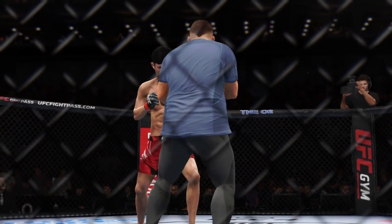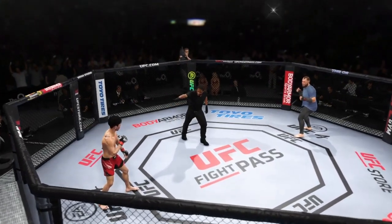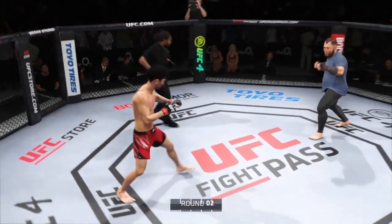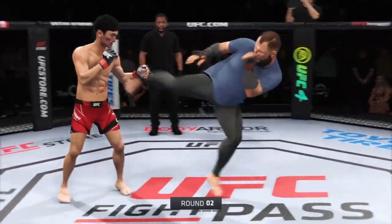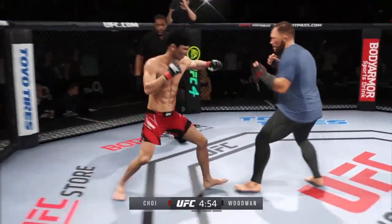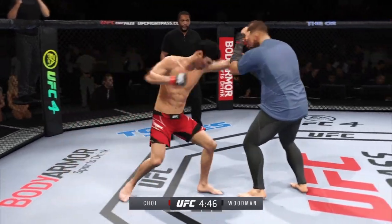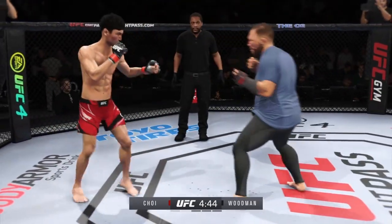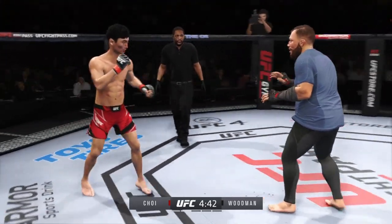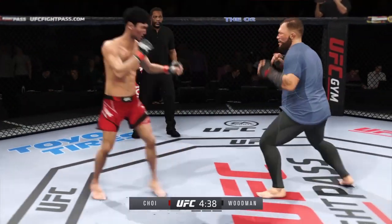Checks the leg kick. Again, he's looking for that left — it's not there. He slips to avoid the right. Over and over he's landing these big body kicks. The right hand is true. Huge block. Back to the well with that right hand — no good.